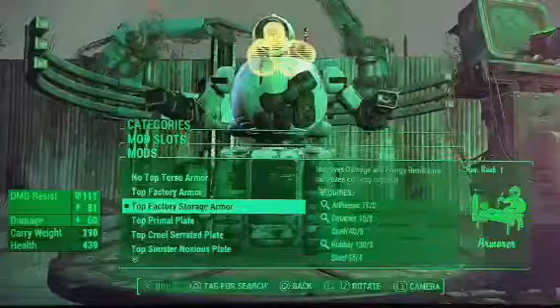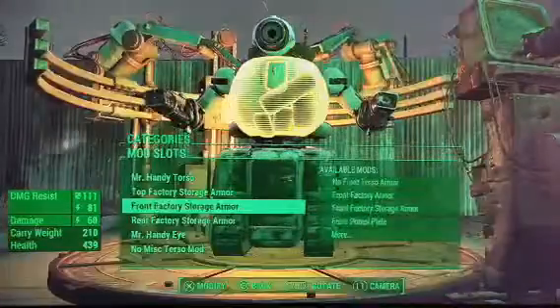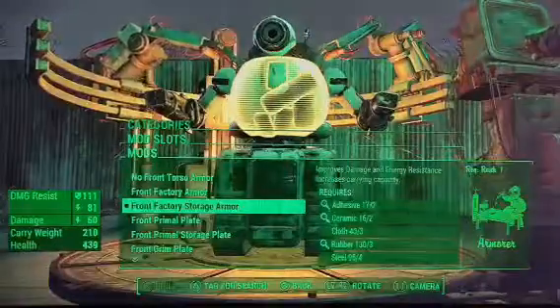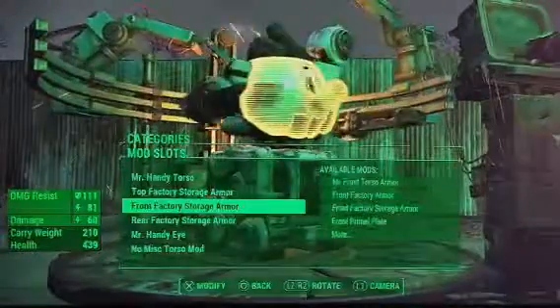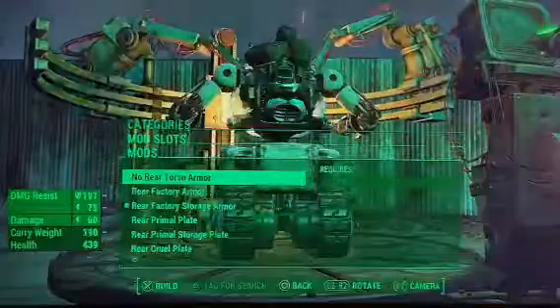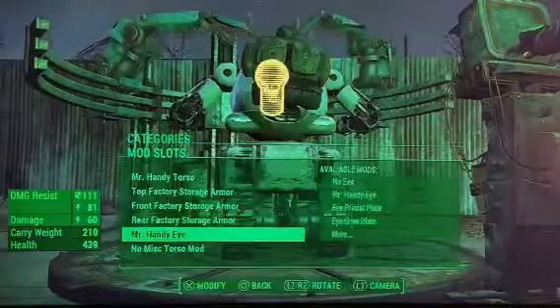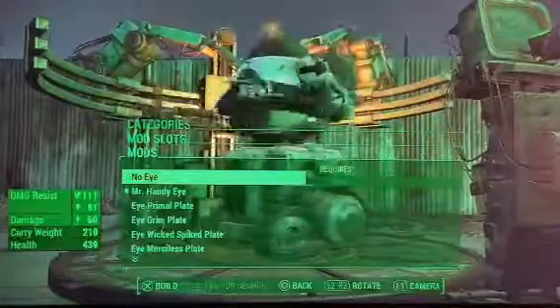Now the storage: put his top factory storage on. You can go to the front and put the front factory storage, and then the back — rear factory storage, put that one on. If you don't have enough materials, you can try to go get them or buy some.